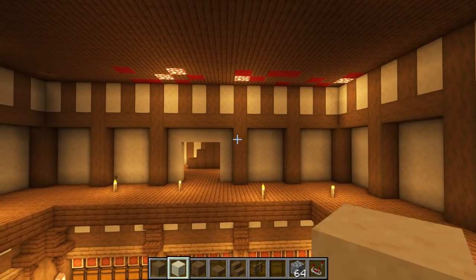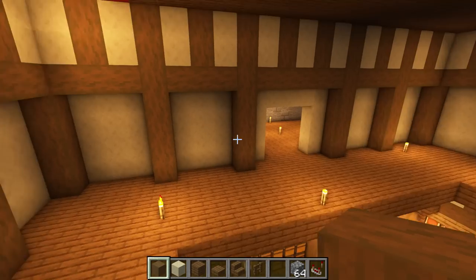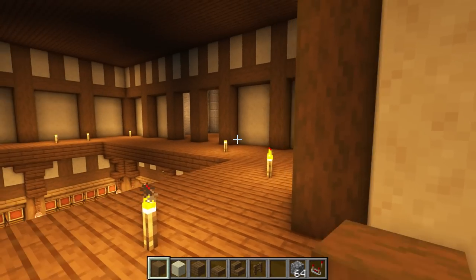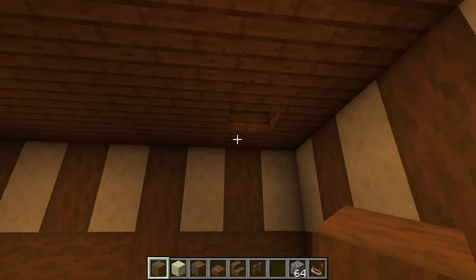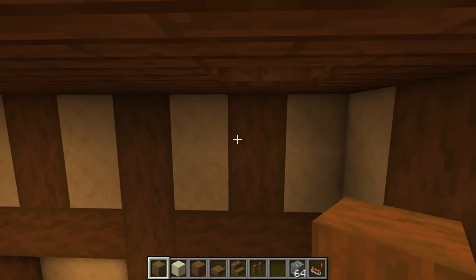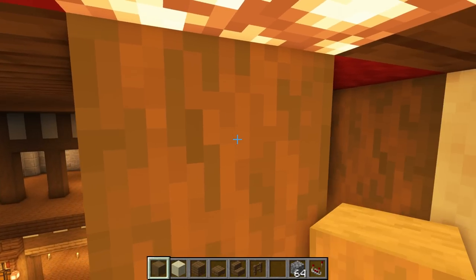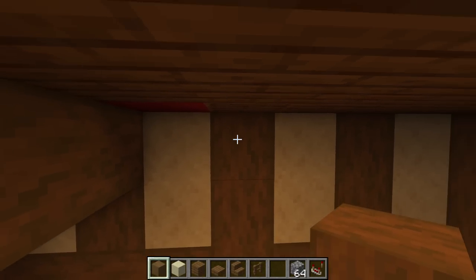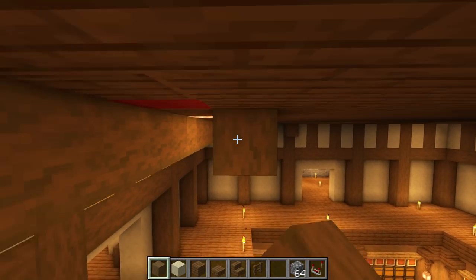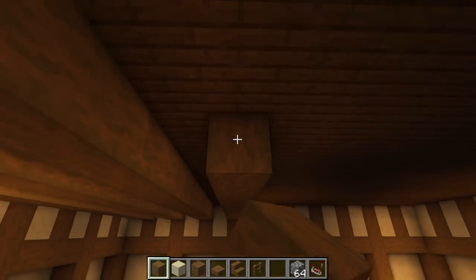Once we're done we should have something that looks like this. Now we're going to neaten up the ceiling first of all. Starting from the stairway, going in towards this corner — there's a hole where the king's chair is where we'll have a little drop-down — from the top of this pillar we're going to cover it up, make a straight row all the way across to the other side, then every other block like this, stretching all the way across from one side to the next.